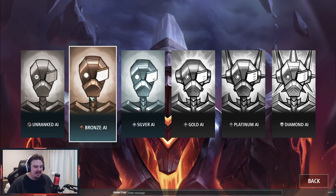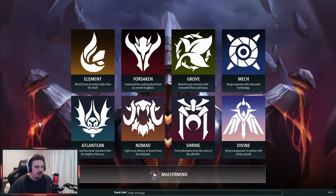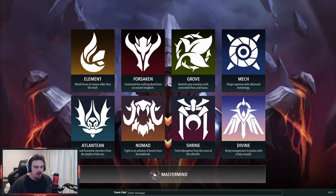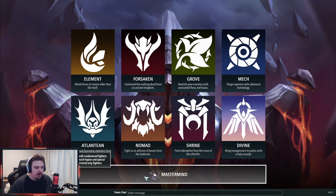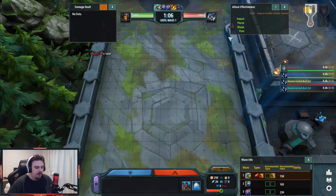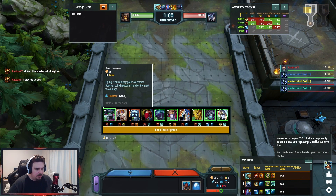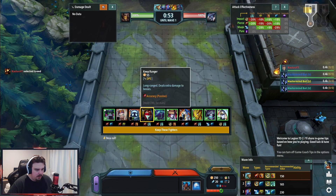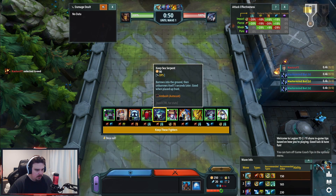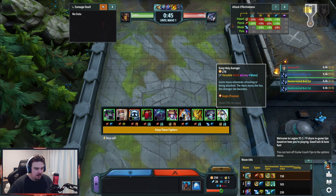I'm just gonna play against the AI and see how I go. I'm by no means an expert - I've never played before. You can choose between different builders, but I really like random stuff, so we'll get random units. You get to kind of choose which ones you want, and I'm pretty sure we can change this later on down the line.